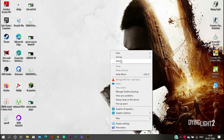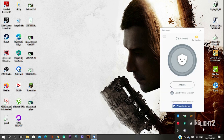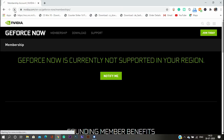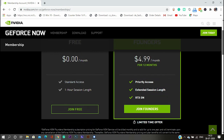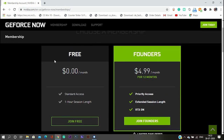Open the VPN and connect it. Then open that GeForce Now page again, refresh it, and you'll see the option to create a GeForce Now account. There are two options: free and Founder's tier. You can go with the Founder's tier, but here I'm going with the free version.